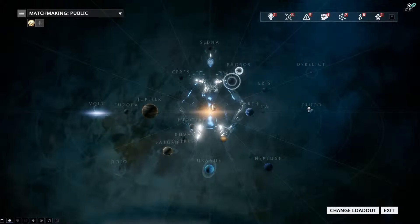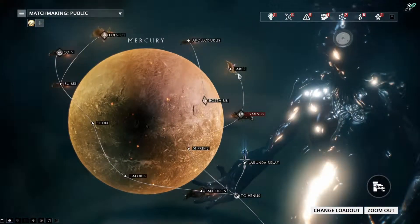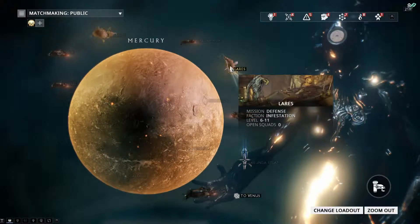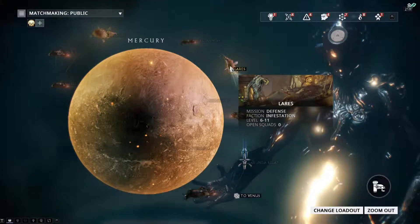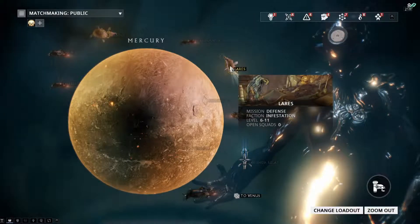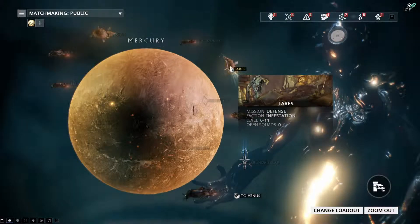So this is the way I do it. Usually where I would normally start is Mercury, and I will go and do the defense mission here. The reason you want to do defenses is because they are one of the best ways to get relics — they have a high chance of dropping relics every five rounds, so the more rounds you do, the more relics you're going to get.